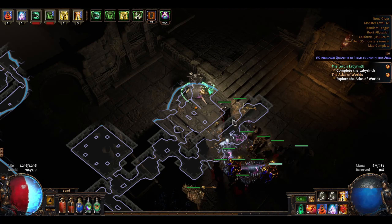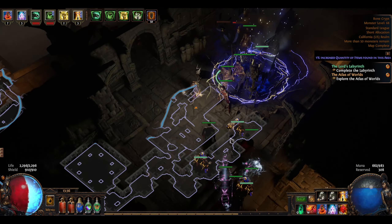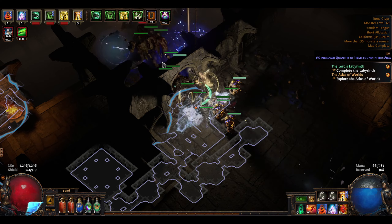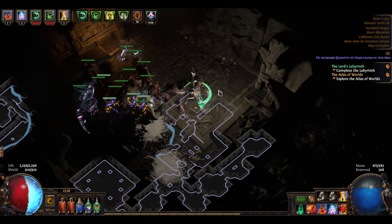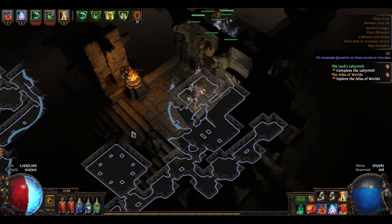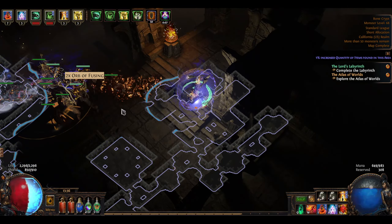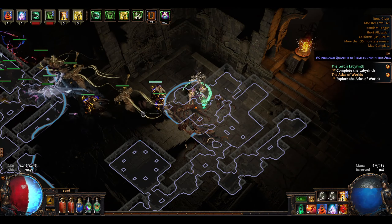I'm one of those people that struggles with sandbox-type things. I like to have defined goals, and it's making me feel kind of weird to not have something that says 'kill the boss' or 'clear the map.' It says more than 50 monsters remain over here, so I'm guessing this is a map-clear map. I don't even really know how to tell the difference between a clearing map versus a boss map.